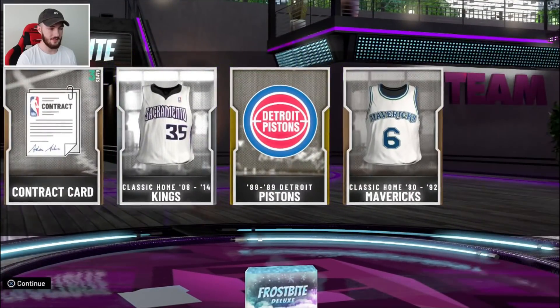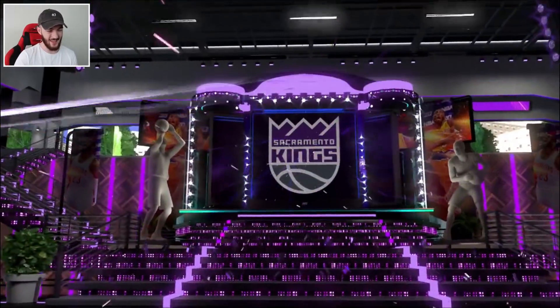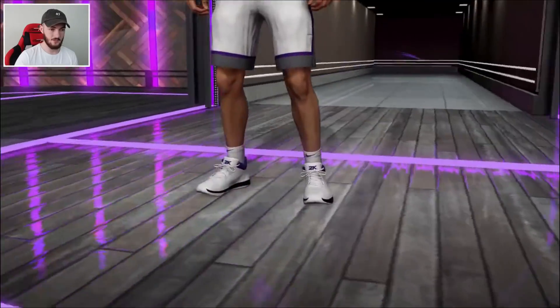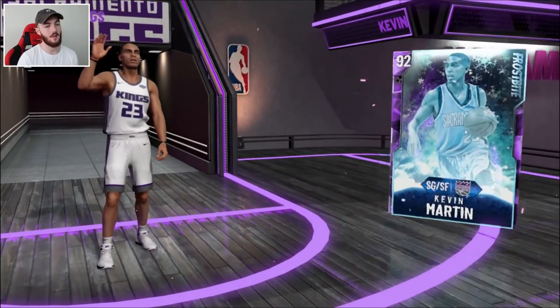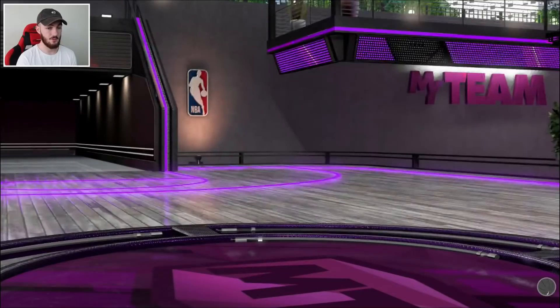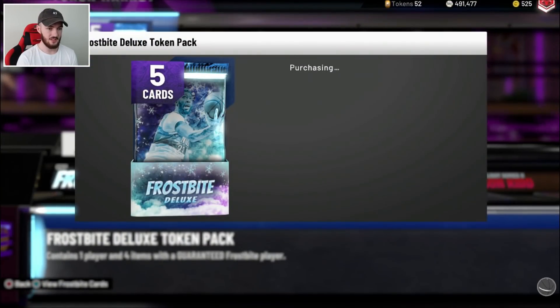We get an Amethyst — I cannot remember the Amethyst players. Kings — shooting guard from the Kings. All I can think of is like Buddy Heald. It's going to be Kevin Martin — that's right. He's an Evo to Diamond, which is actually a solid card. I don't know, I might even consider that for the no money spending account, because he can definitely shoot.